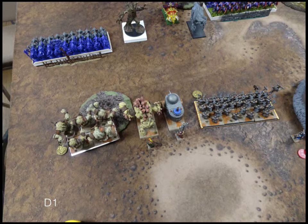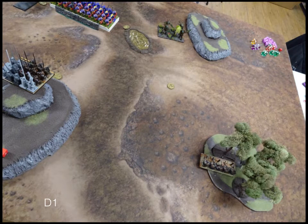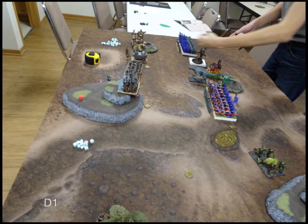We go into Dwarves Turn 1. Dwarves shuffle up as they do. On the left, the Army Standard Bearer did not pass his Headstrong roll, so he's going to hang out. On this side, we don't really move because we're in range to shoot. That's it — just an overview of the end of Turn 1.